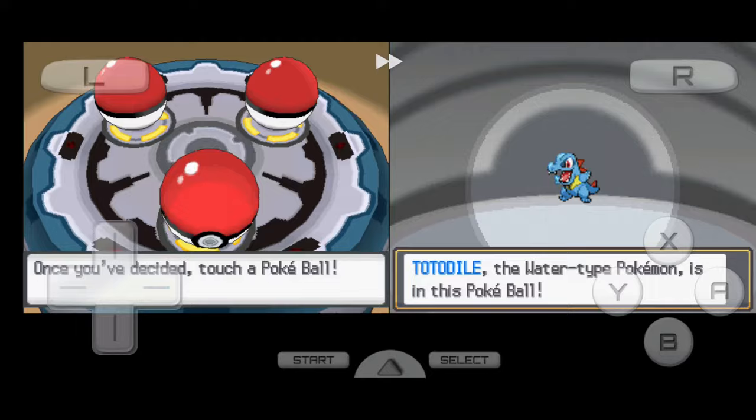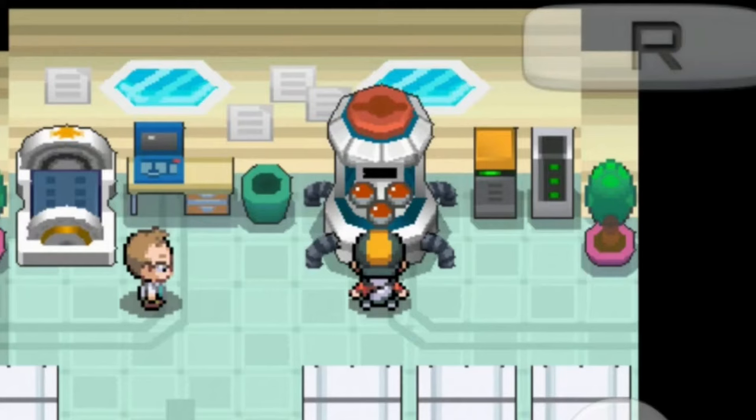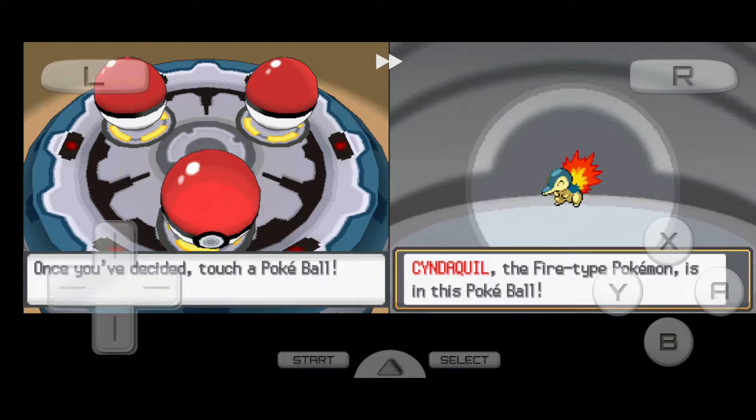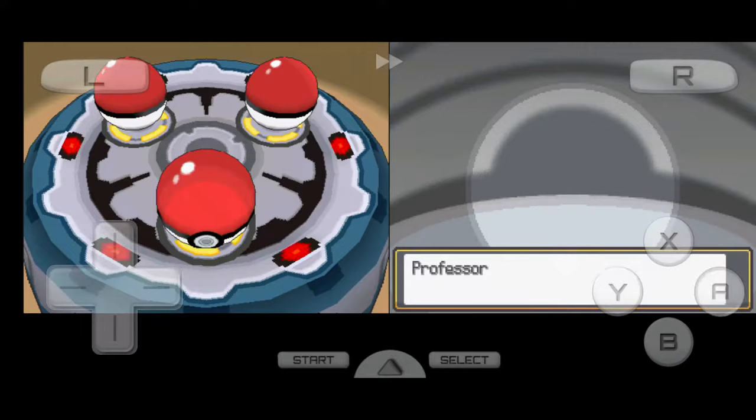When you start a new game, you want to save right before choosing your starter over here. Before choosing a starter, make sure to check every single Pokemon, and if they're not shiny, press LR Start and Select to reset the game, and repeat the process until the Pokemon shows up as shiny. This is called using the reset method.